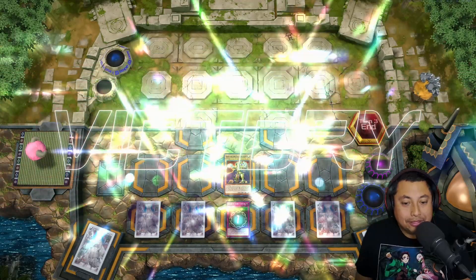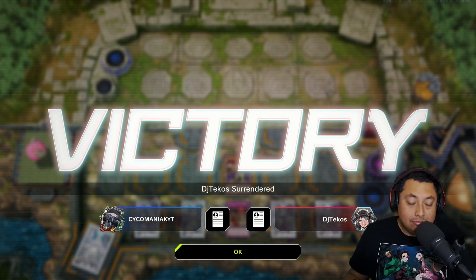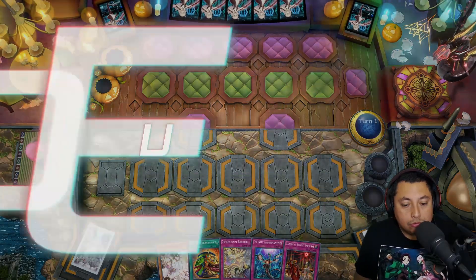We special summon the Eldlich of the Golden Land for 3,500 attack. We banish the Waiquero to get another Eldlixir of White Destiny on the board. They have nothing — they brick hard. That was a terrible game for them, so we take those wins and hop into the next match.